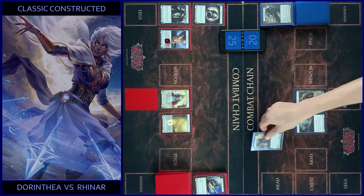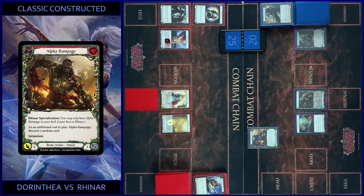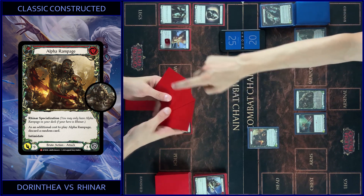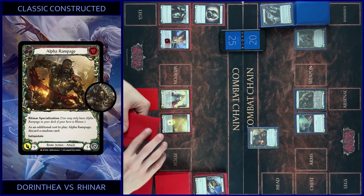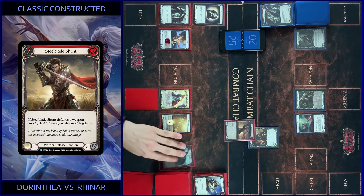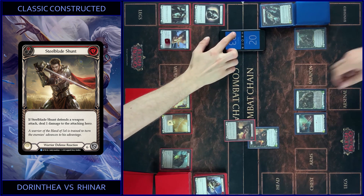I play Alpha Rampage — pay like this, discard a card — so it's two Intimidate, this one and this one. It's nine. Any reactions? No. I play Shunt, so I got three. That's all.